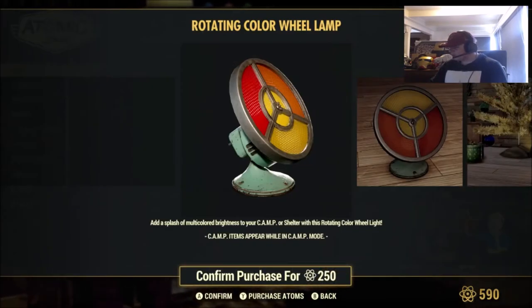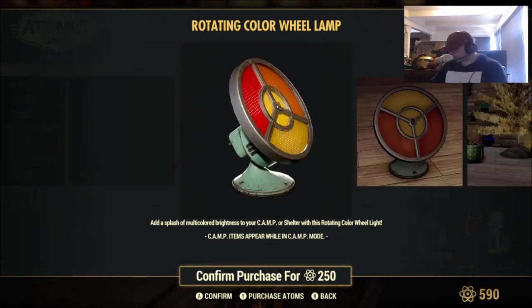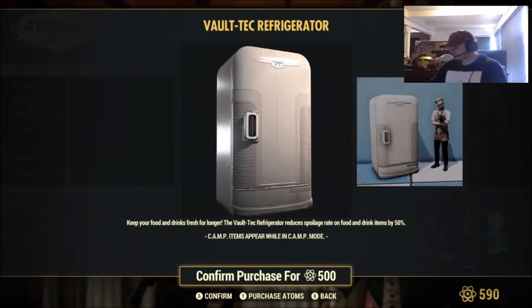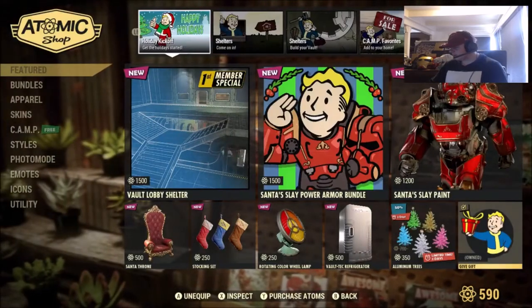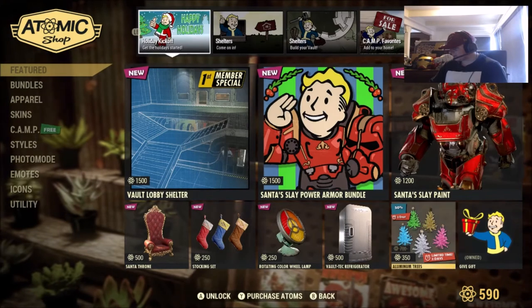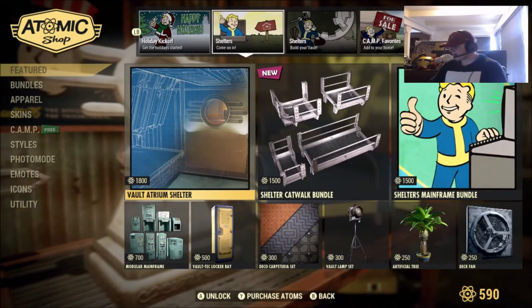There's a rotating wheel lamp — I'm not sure what that has to do with Christmas, but it adds some brightness to your camp or shelter for 250. Got the Vault-Tech refrigerator for 500, aluminum trees which look pretty cool for 350, and what appears to be a 'give gift' emote that I somehow already own.